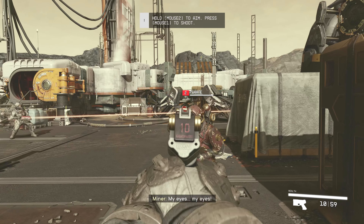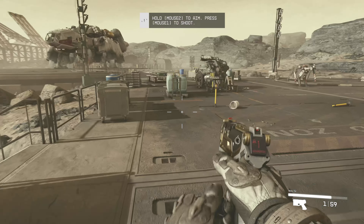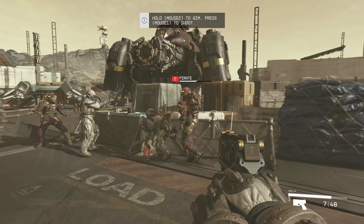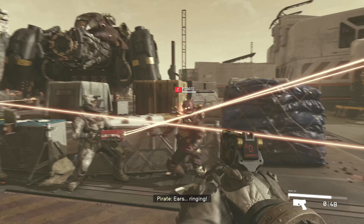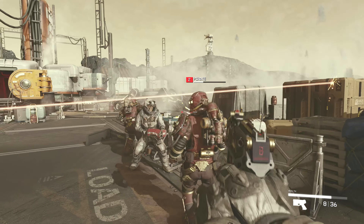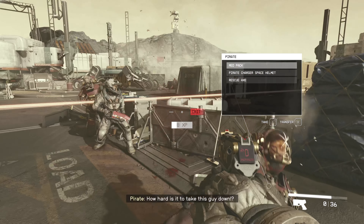Using Starfield's Creation Kit is pretty similar to the Creation Kit for Fallout and Skyrim. For this video we're going to go from zero to giant explosions — we'll see how to install and launch the Creation Kit, make our mod, load the resources we need, make our new weapon, edit a few stats, and then package it so it can be uploaded to Nexus Mods.